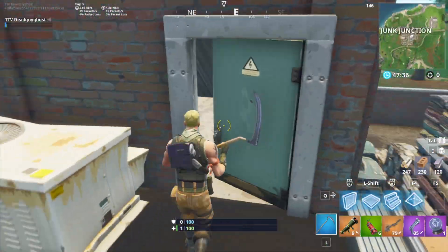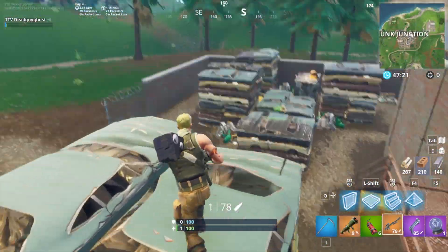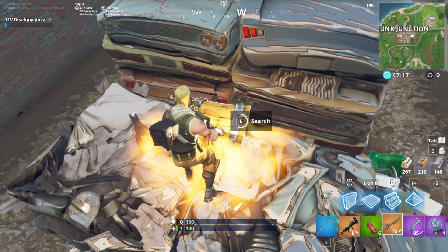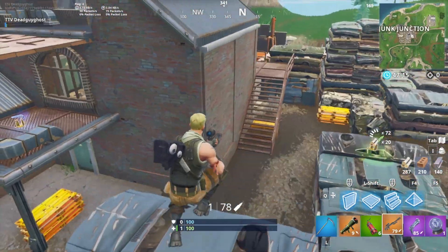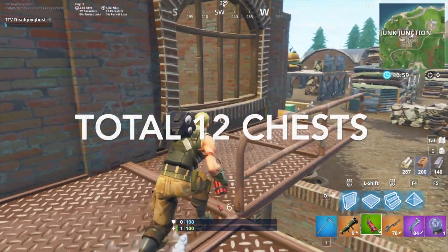Junction — if you're far from zone, that can be very bad, because you don't want to take a lot of damage from the storm. And there's not that much loot; there's only 12 chests.